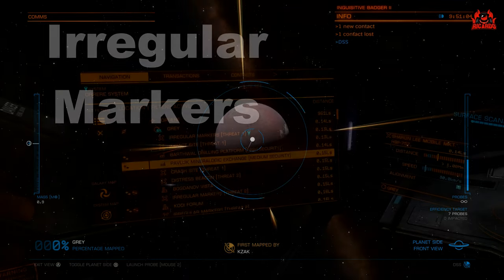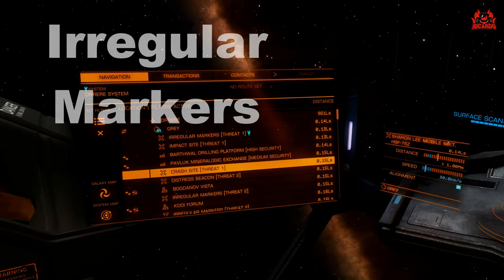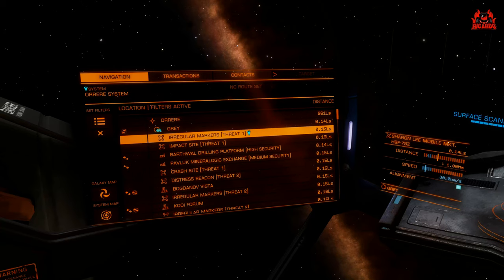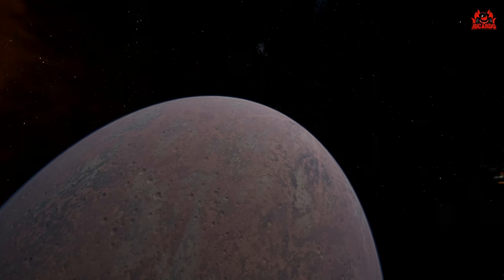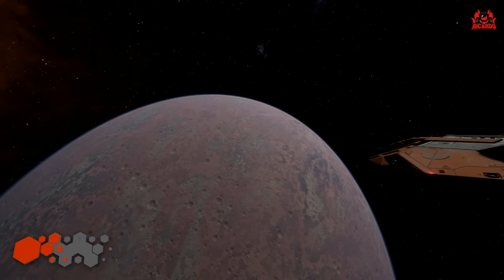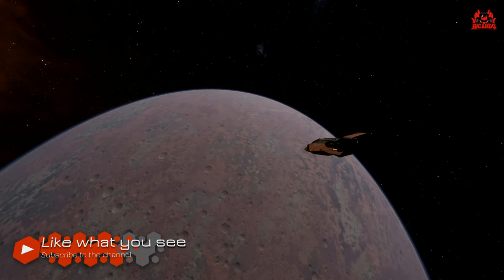When you do, you're going to pick up something called Irregular Markers, and these are new to Elite Dangerous Odyssey. They'll have different threat levels on there depending on how many people are going to be down there guarding this Irregular Marker. Once you've fixated on one of these particular markers, get your ship down to the planet.